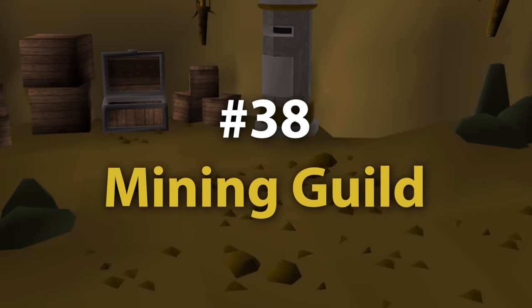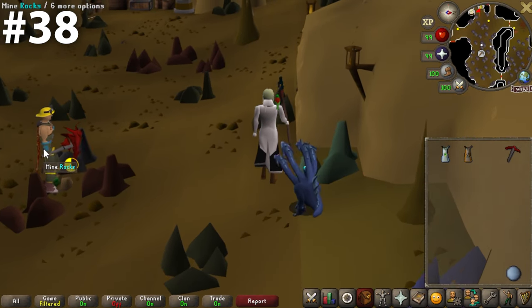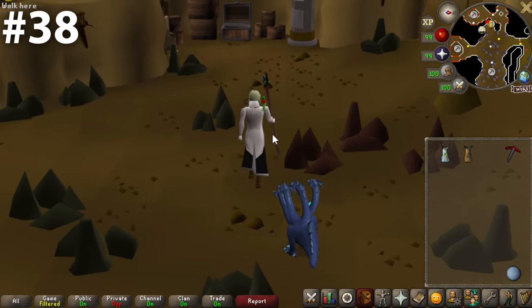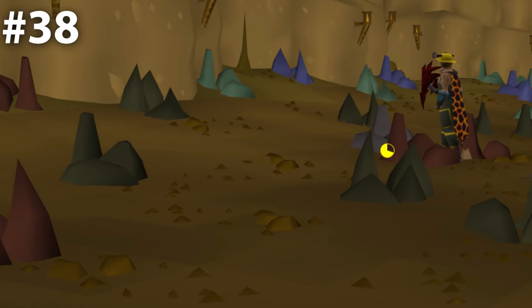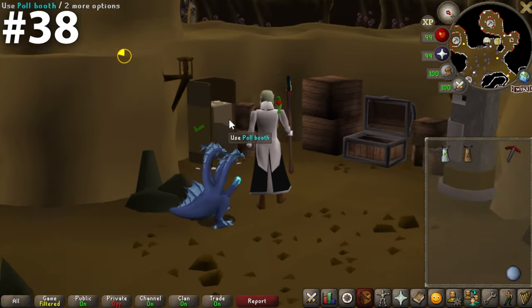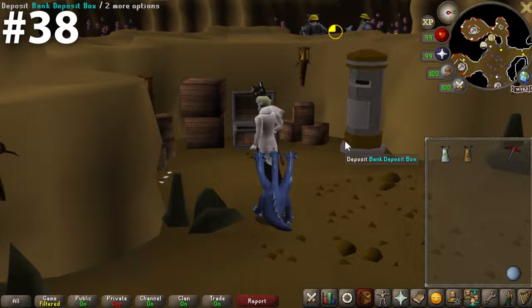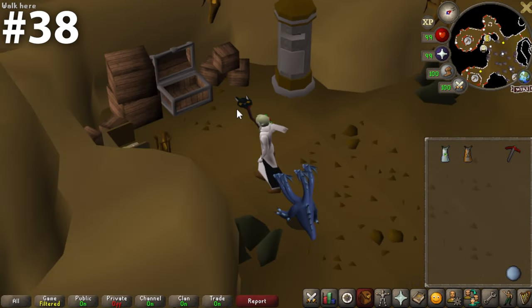Now at number 38 things start to get a little interesting — we have the Mining Guild bank chest. Surrounded by some boxes and torches, there's not a lot aesthetically going on here, but there is a lot of brown. When you're down here in the mines with dirt and rocks to your right and brown boxes to your left, what's there to love? There's not really anything at all. This bank chest is very much a victim of its location.